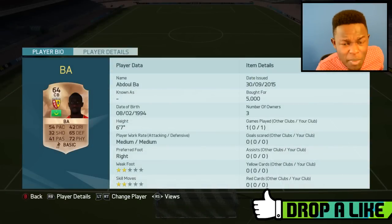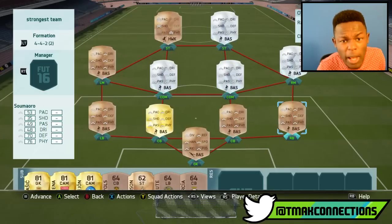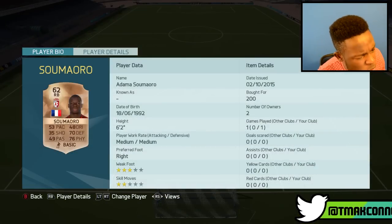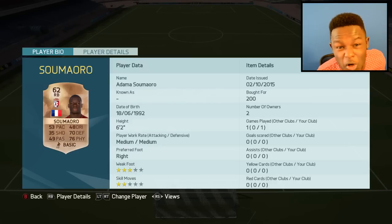Next we have Bar and it's not Demba, it's freaking Abdubar - this guy has 95 strength and he cost me 5k coins. In the right back position we have Adama Sumaro - I don't even know if that's how you pronounce it, but the lad's got 93 strength and he only cost me 200 coins.